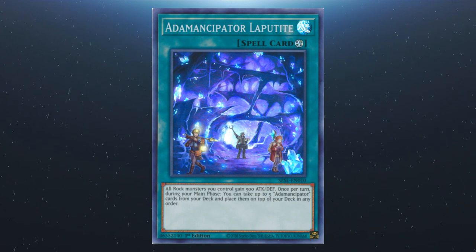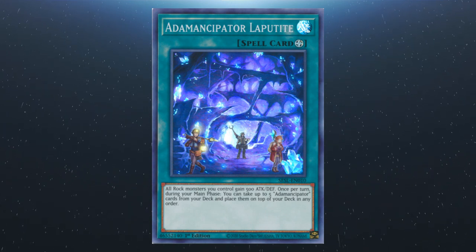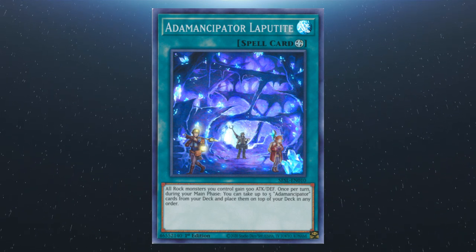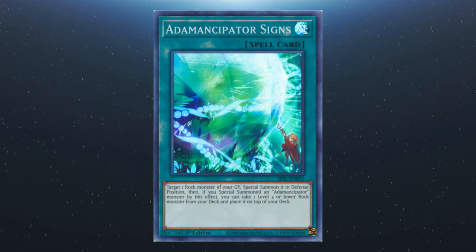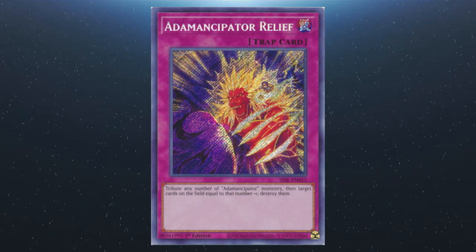Starting with Adamantipator Laputite: all rock monsters you control gain 500 attack and defense, and once per turn during your main phase, you can stack up to five Adamantipator cards from your deck onto the top of your deck in any order. Following that, Adamantipator Signs: you can special summon a rock monster from your graveyard, and if it's an Adamantipator, you can put a level four or lower rock monster from your deck onto the top of your deck.